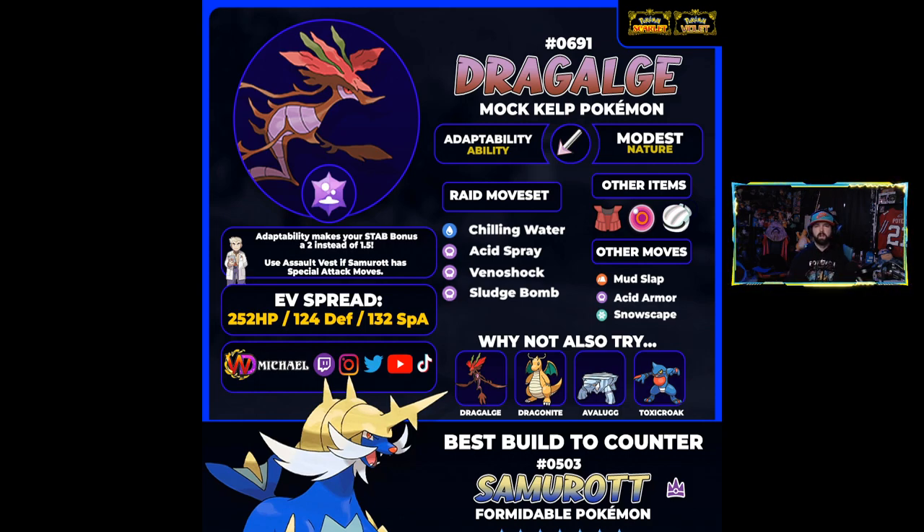A double-damage Venoshock from an Adaptability and Poison Barb Dragalge is going to be devastating. We split the EVs to still get a little defense while pumping out good damage — pair that with a Modest nature and this is going to be a powerhouse in the Samurott raid. Pokémon like Quagsire and Toxapex would be really good support partners for it. Let's talk about Toxapex next as another awesome support Pokémon.